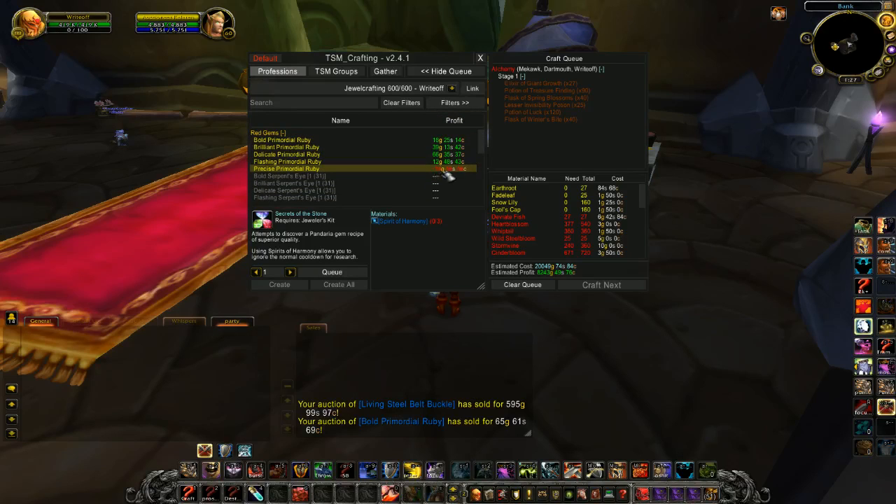Sometimes this is a good method and you can go through and see what things are selling for. Maybe there are some things showing high profit that you're not currently crafting. You can simply glance through this list for your different professions under the profit settings and maybe pick up some other things you should be crafting. Hope you found this helpful — I'll be coming out with more guides soon, don't forget to subscribe.